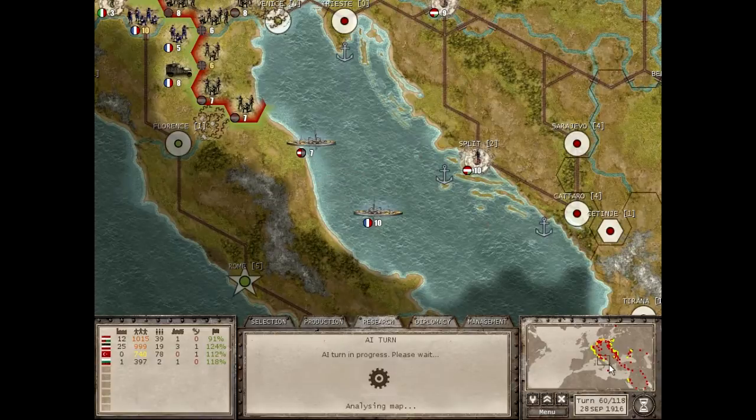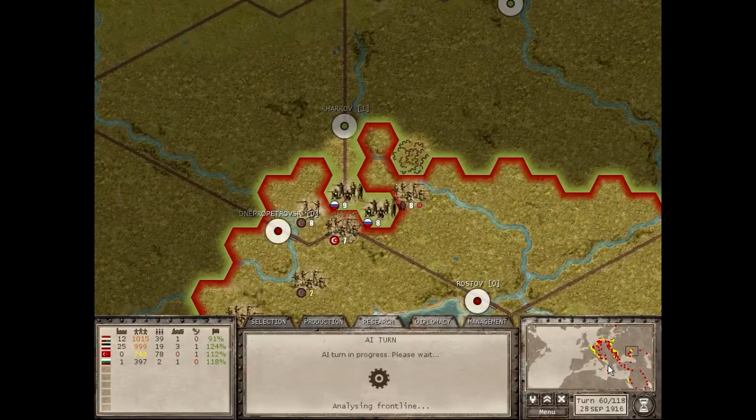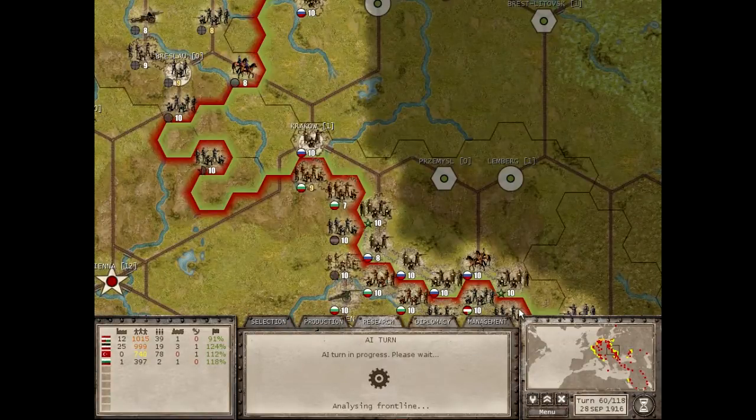There you see a devastating naval battle as the French destroy that Austrian cruiser, which perhaps got a little too far from Austrian territory in the Adriatic. Meanwhile, the Russians are advancing near Karikov in the Caucasus against the Ottomans, continuing to advance further away from their line of supply — so that probably wasn't the smartest move by the Russians. It might open up a potential counterattack for us.